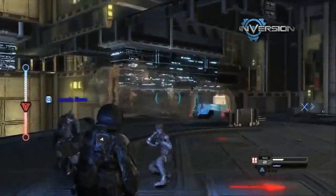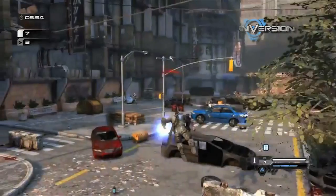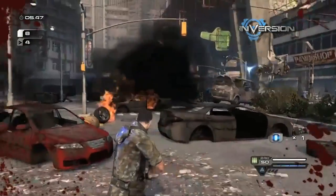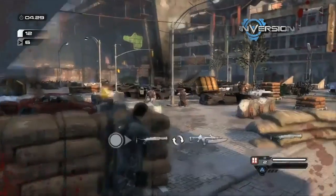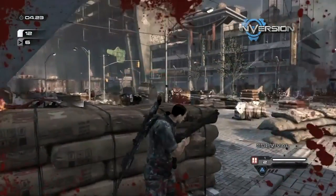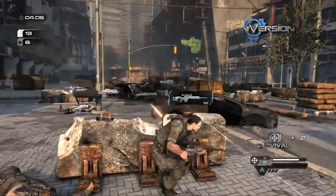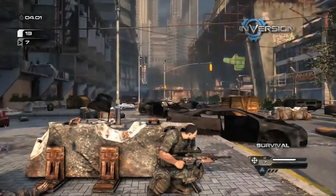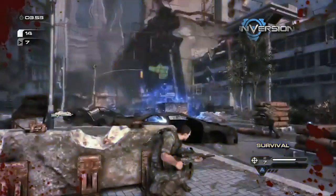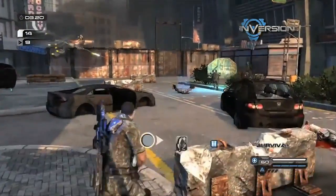One of the coolest things in Inversion is the intelligent AI that's constantly shooting at your face. And there are people in the community who love this experience against the AI. In Inversion, what we have is a four-player co-op mode called Survival, and we built exclusive maps just for this mode. You can divide each map into three separate sections, and you have a certain amount of time at the start of the match to complete the first section. You and your friends also have a set amount of lives and have to kill all the waves of enemies to make it into the next section.